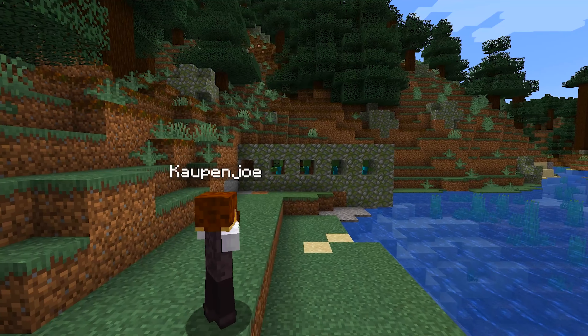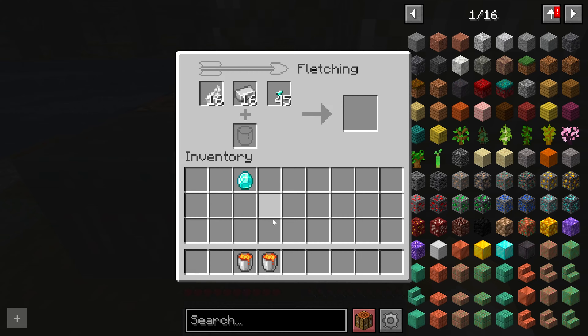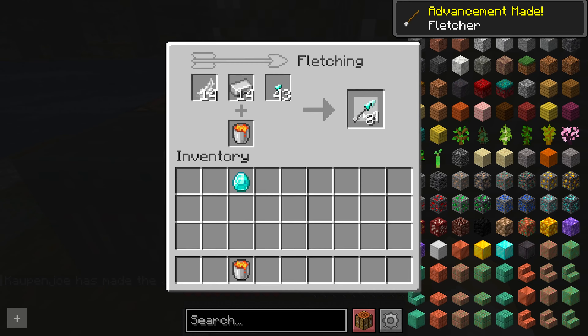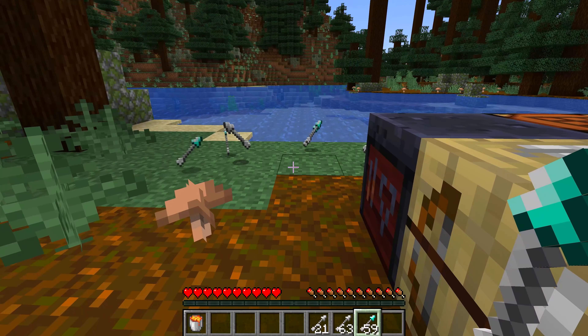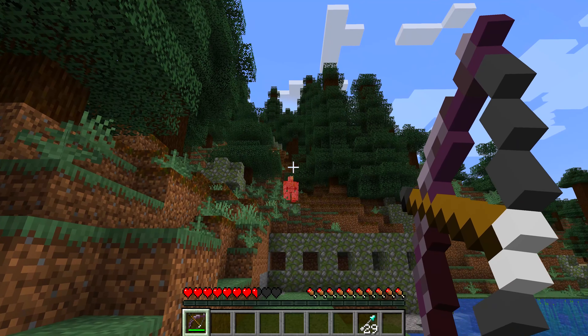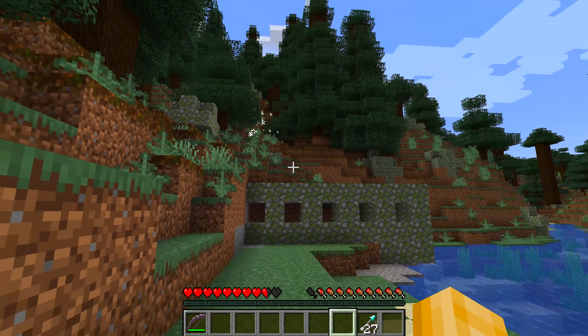As promised, the fletching table finally has a function — and that is to craft custom arrow variants. You can make different tips for your arrows, like iron arrows, or if you can afford them, diamond arrows. Different arrow variations increase damage significantly as they go up in tiers. So while they could be considered expensive, they might just be worth investing in.